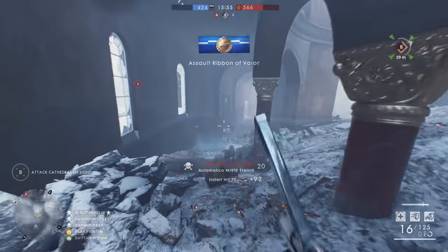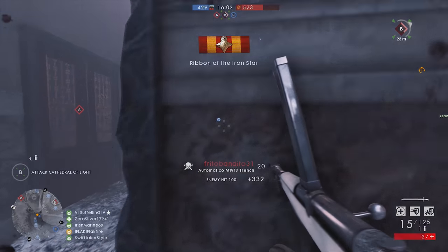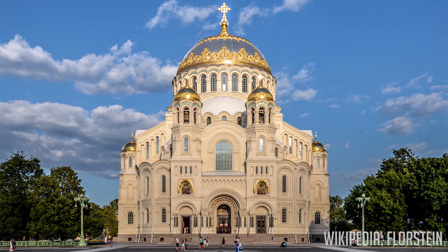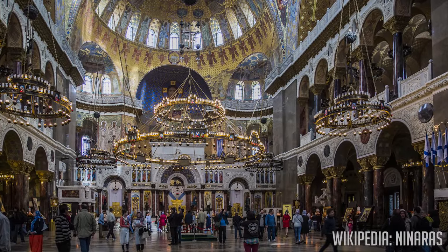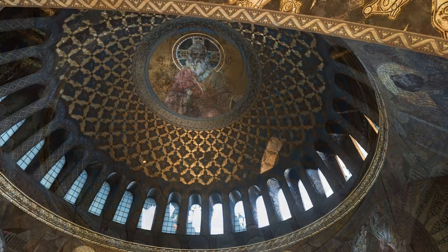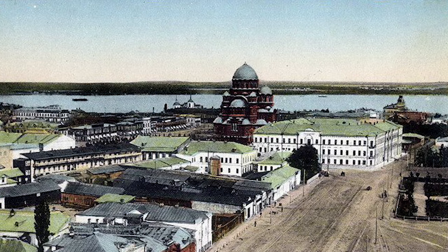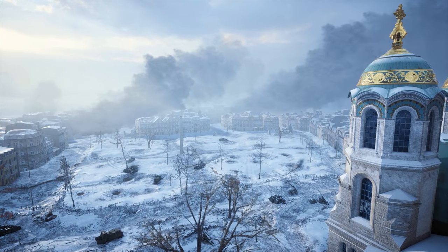Coming in third is Tsaritsyn. One of the more memorable maps from the Russian DLC In the Name of the Tsar, Tsaritsyn features close combat in the city's cathedral. The actual cathedral at Tsaritsyn was demolished by the communist government in the 1930s, so DICE elected to use the Kronstadt Naval Cathedral as inspiration for the map. That cathedral is located in St. Petersburg, Russia, and bears a striking resemblance to the one that appears in Battlefield 1. Developers carefully mimicked the cathedral's design, even copying the artwork and dome. Although the cathedral on Tsaritsyn isn't true to the original design, the layout of the actual location placed the church near the Volga River and surrounded by a large park, both of which appear in Battlefield 1.